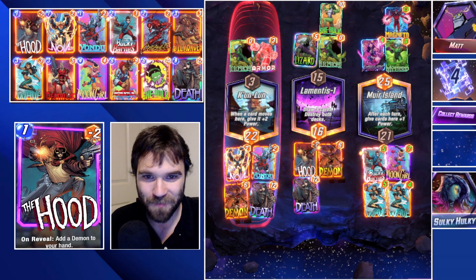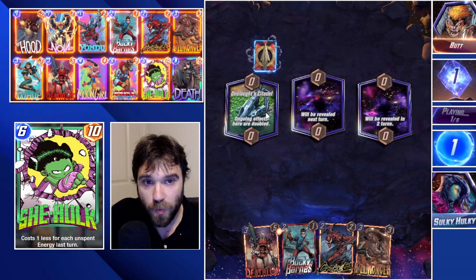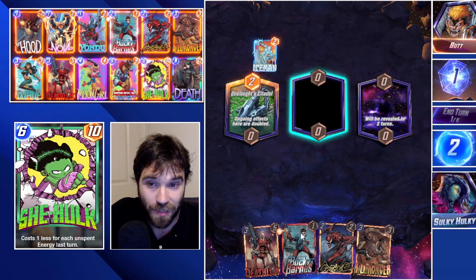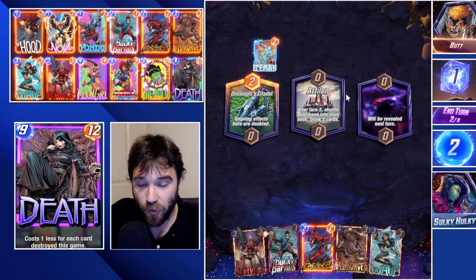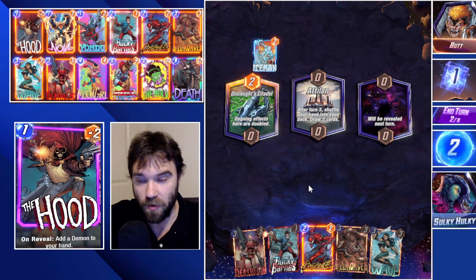Next up we have Butt. The first location is Onslaught Citadel — we don't have anything that benefits from that lane. They hit us with an Iceman, which disrupts our curve a little. We're going to shuffle our cards into our deck after turn three, and if we get Lamentis on the next turn we'll shuffle our cards after that as well.